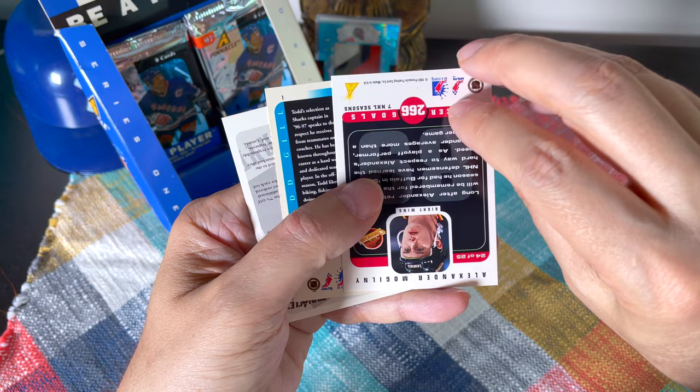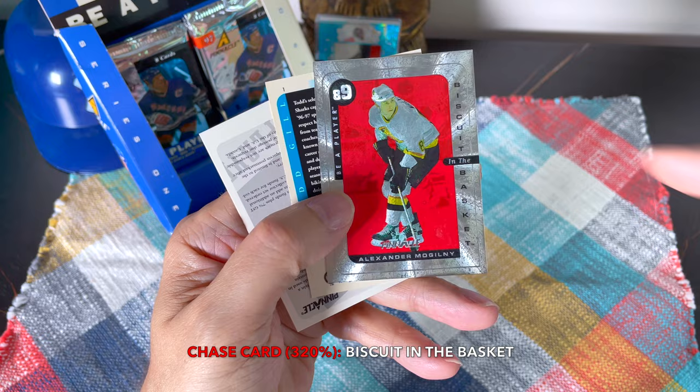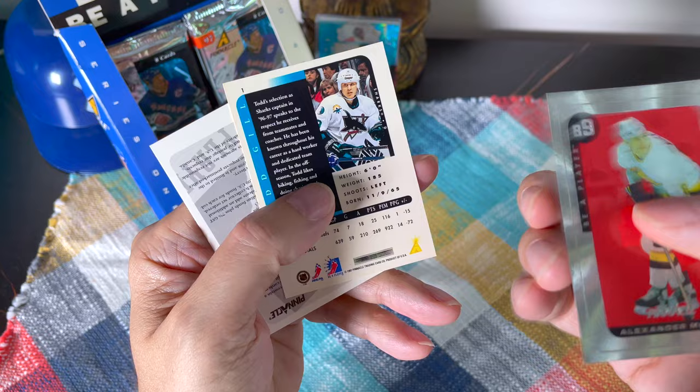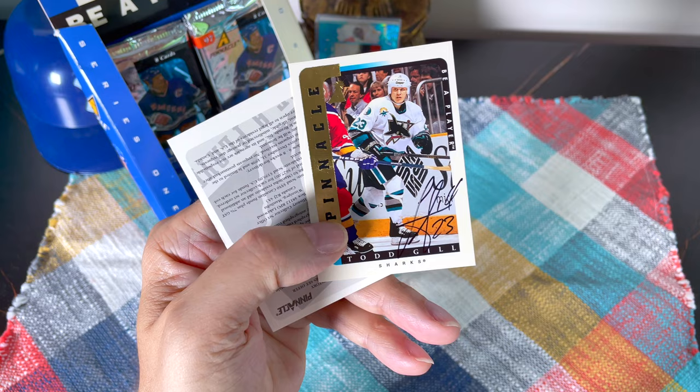And what is this? Oh cool — this is the Biscuit in the Basket insert! That is really cool and it's Alexander Mogilny. And I can already see — I know that this is Todd Gill's auto because I think he was the first card on the checklist as we just saw. Alexander Mogilny in the Biscuit in the Basket — this is unbelievable. Usually we receive one per box of each of the normal inserts.